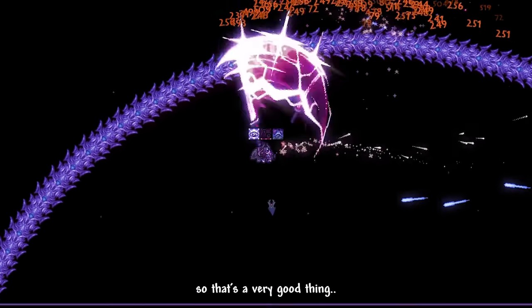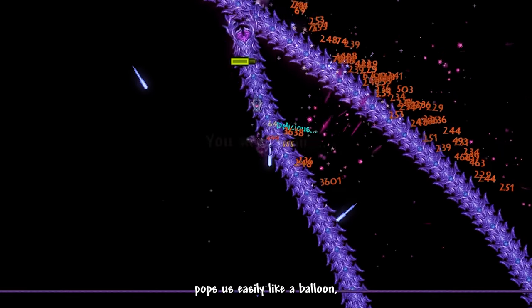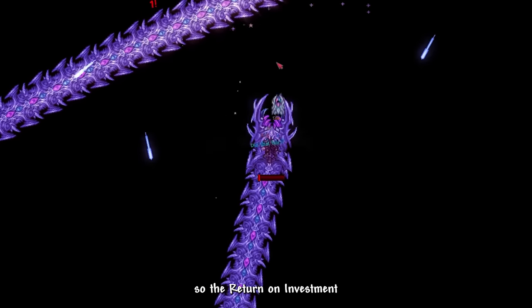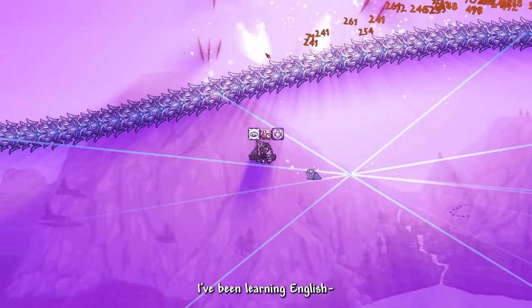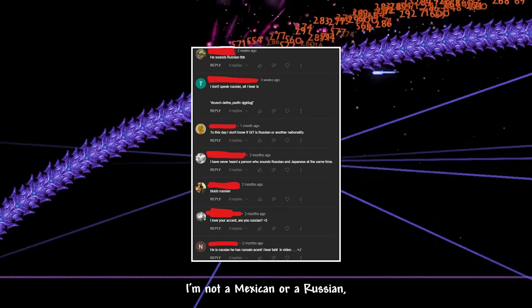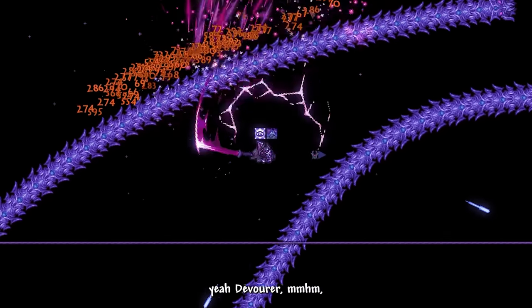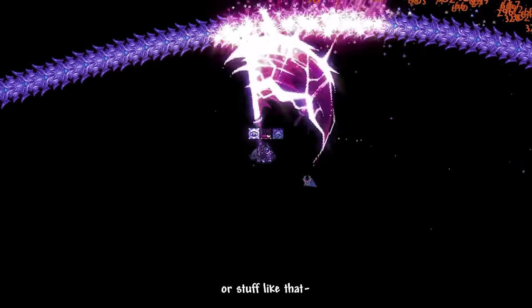I think we're now ready to fight Devourer again. Mobility is more important than defense here — one hit from Devourer's head pops us like a balloon even with high defense. I can notice being slightly faster than Devourer, which is a very good thing. Phase 2 wasn't a problem either. As long as we don't get too cocky or overconfident with too much style, we should be fine.